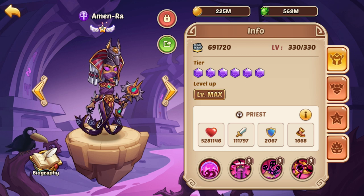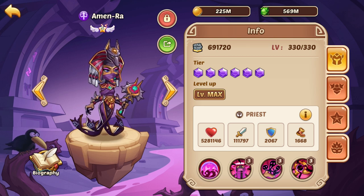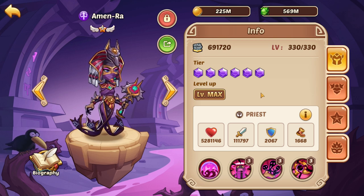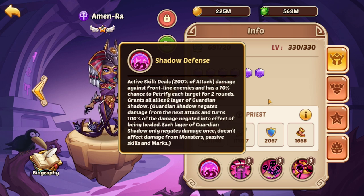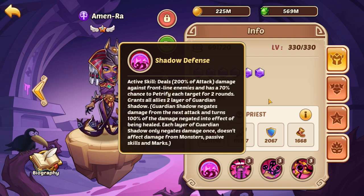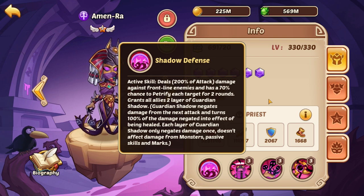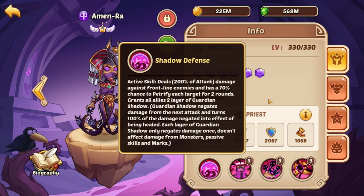Today I want to go over her skills, gearing, and explain why she is such a strong hero. The most important thing to start with is her active skill. It deals damage to frontline enemies — the damage really doesn't matter, Amun-Ra is not there for damage — but the big thing is it has a 70% chance to petrify each target for two rounds.